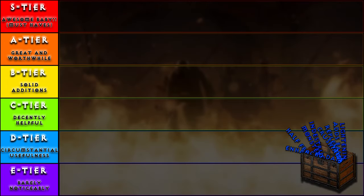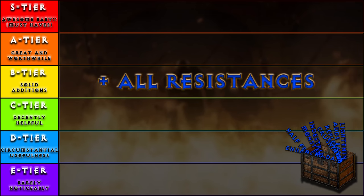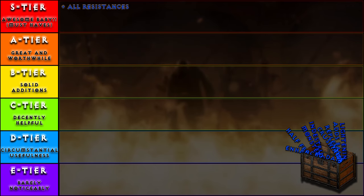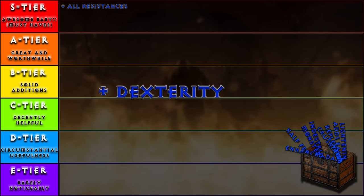Kicking off the entire endeavor: plus all resistances. We all know all res is an absolute necessity. Spells can cause massive damage, so right away we're going S tier for sure. Next, plus dexterity. Attack rating is not a major priority, but adding it can be helpful, so C tier it is.